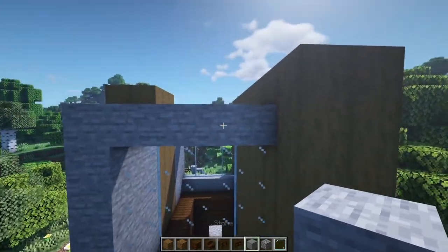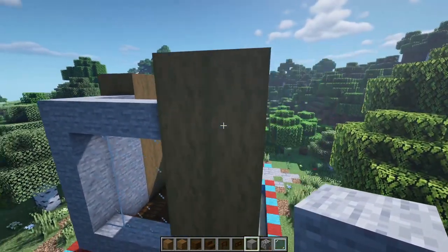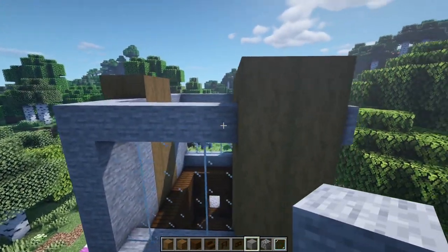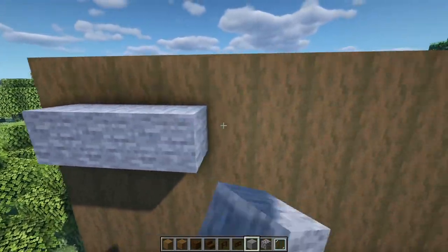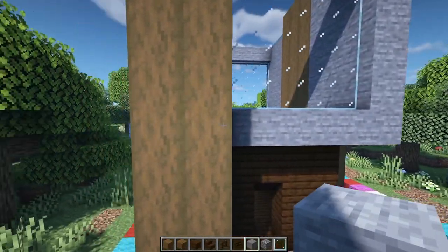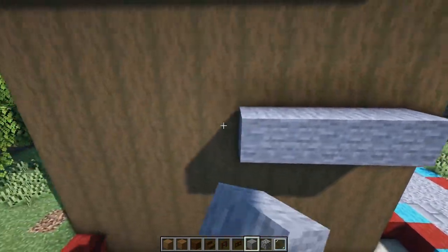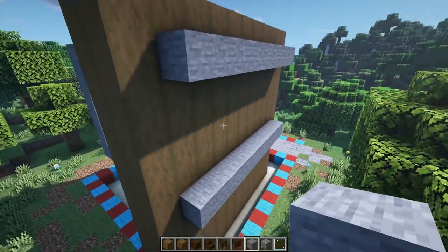Next we're going to have this piece of stone pop out from the back side. Follow this line and take it right to one before the end, all the way down, stopping right at this line - matching what we did on the other side. Then do the same thing on this line over here, matching perfectly, and take it all the way down just like so.